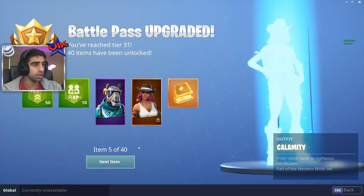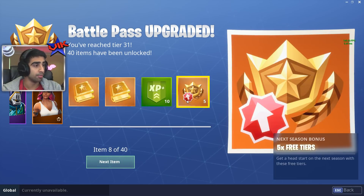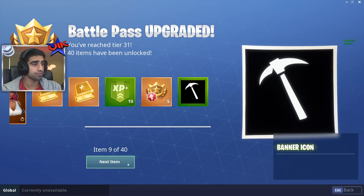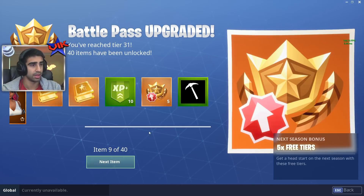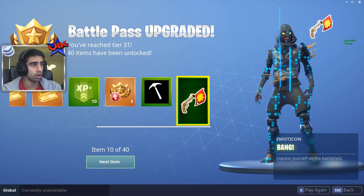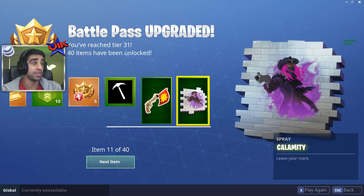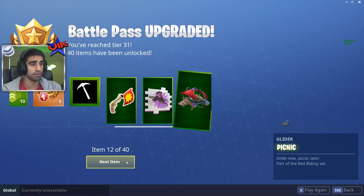We've got new challenges — Calamity challenges, XP boost, some more tiers, more free tiers. For next season — Season 7. We've got a banner icon, a new emoticon, and a new spray. That's a pretty cool spray, not that I really ever use sprays.